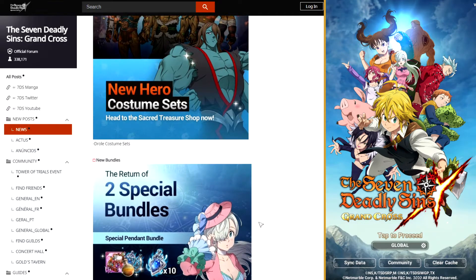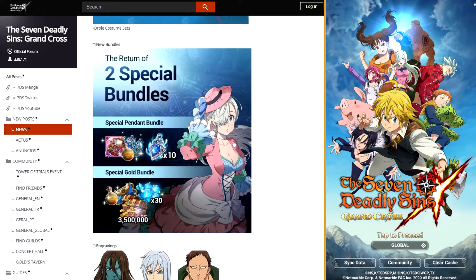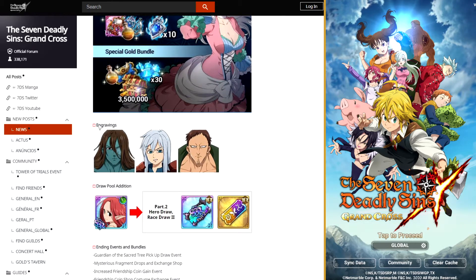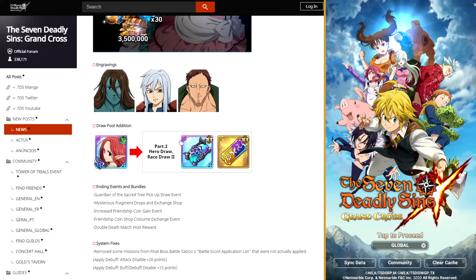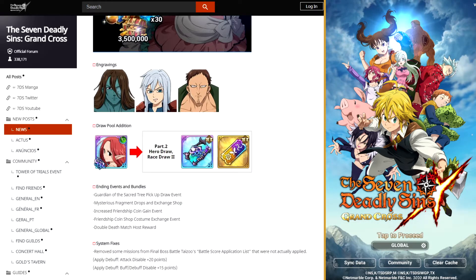Three costume sets for Droll are coming, of course. New bundles, which is always really hit or miss — they're either too expensive and you don't get enough out of them, or it is what it is. New engravings: they're actually finally giving engravings to Simon and Dogetto, and of course because Droll is coming, he's going to be added to the engravings list as well. Green Glooxinia is getting added to the part two banner, and the race draw two tickets, which is really nice. I actually have one part two ticket that I saved just in case.